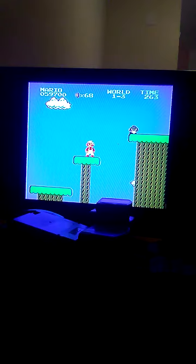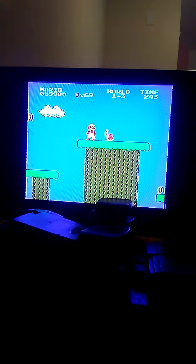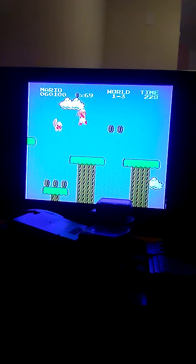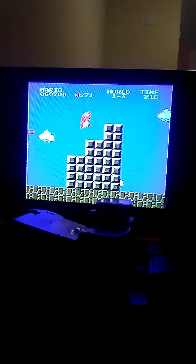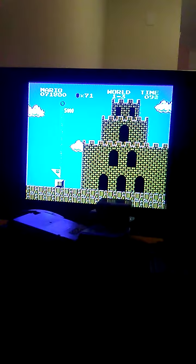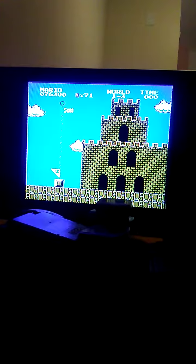The Flying Koopas are gone. Now this enemy is a Koopa Troopa that I just killed. And this is a Flying Koopa Troopa. There are red and green types, by the way. I don't really see any difference, to be honest, except that some fly and some don't.